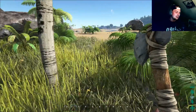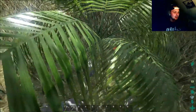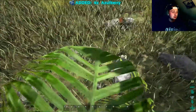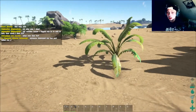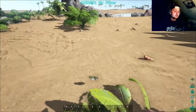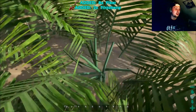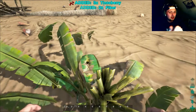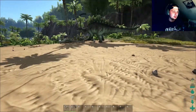I watched a couple let's plays and people were walking up to plants like this and pressing E — you get berries, like a food source, hopefully none are poisonous. I am on an online server by the way — an east coast online server. I decided to try online so maybe I can have some interactions with people, make it more interesting. As you can see, I'm getting fibers and berries; the fiber is used to make clothing and other stuff.